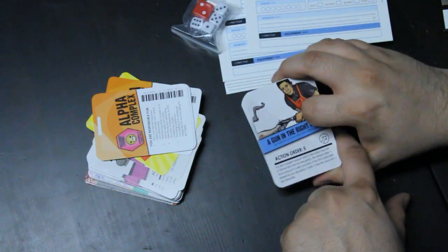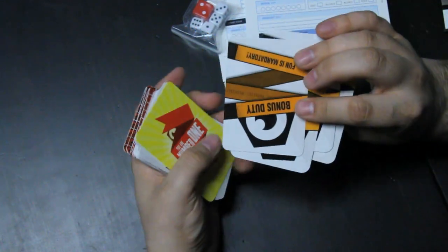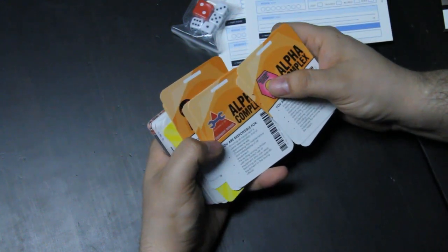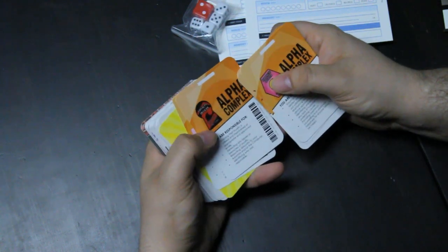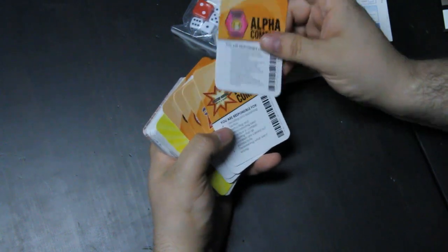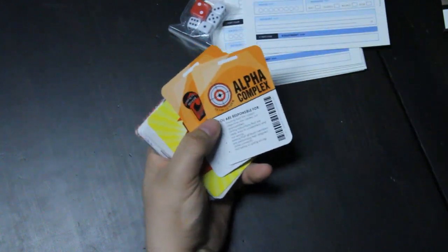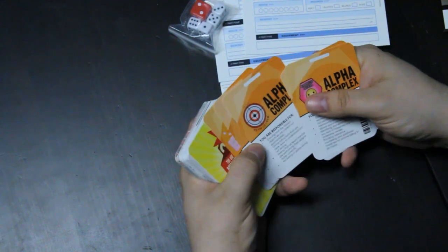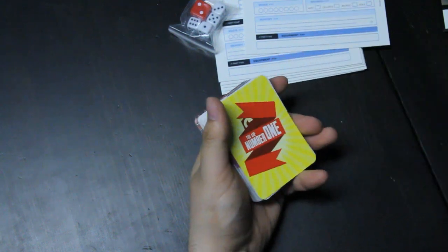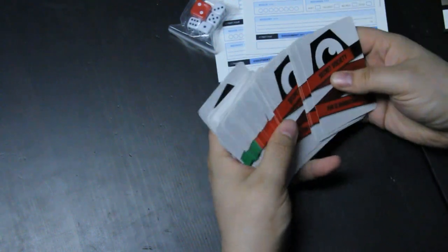There are bonus duty cards — Happiness Officer, Combat Officer, Equipment Officer, Team Leader, Loyalty Officer, and Science Officer — each telling you what your jobs are. For example, Team Leader is responsible for everything and if things fail it's all the leader's fault. In my experience, one out of one times even the leaders agreed... and they were redacted. Terrible.